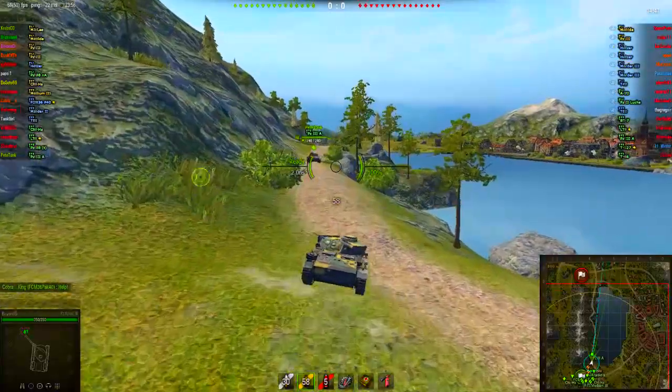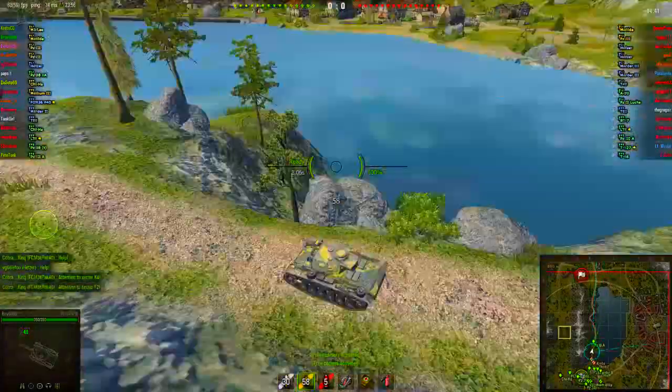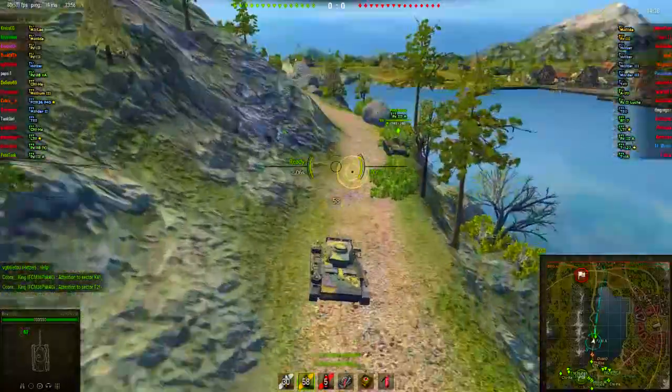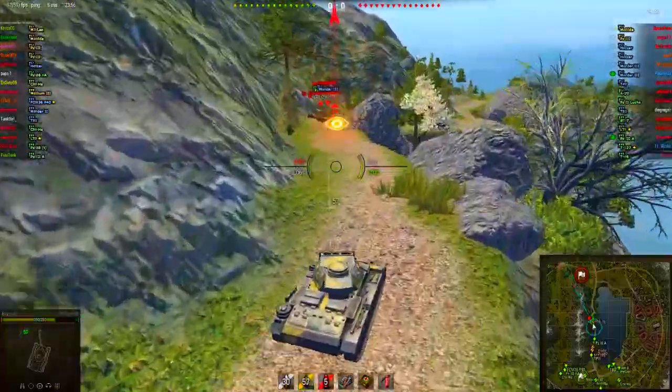Our PZ3A isn't a bad player either. First thing I do is I want to get control of the middle area. You can see by the yellow line there on the screen — that's my view range. So anything that's in between there has a good chance to get spotted. This PZ3A stops, I want to get the middle. So by now you see this enemy tank and I'm like whatever, this is an easy kill.